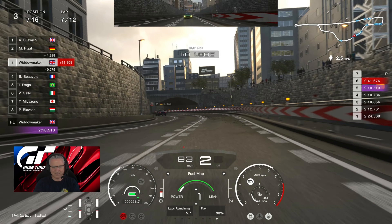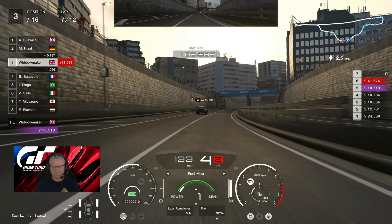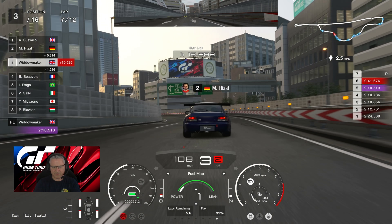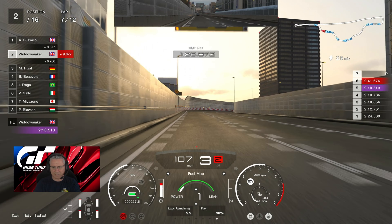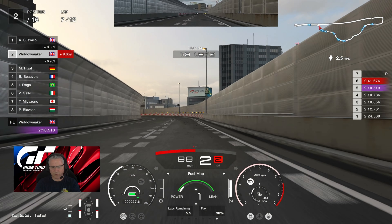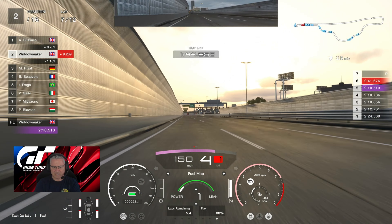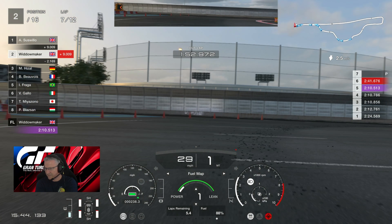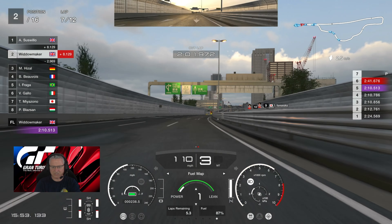A little bit of side shuffle — Mr. Hizal next. Suswillow leads us out, Mr. Hizal less than a second ahead, we're in third place. It's just the pit stops getting in the way at the moment. Mr. Bouvoire in fourth, Mr. Fraga in fifth. A lovely move to get through that gap — Mr. Gallo down in sixth spot just recovering from his pit stop. We managed to get in and out before him. Mr. Miazano in seventh, Mr. Blazan in eighth. We're in second now, just a nine-second deficit. We know they are going to be pitting.